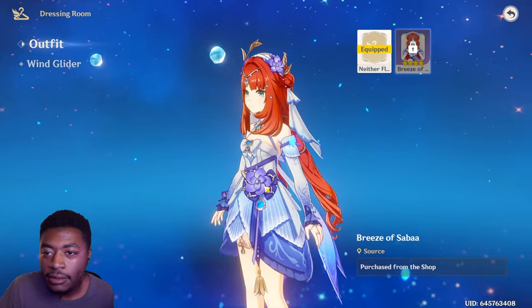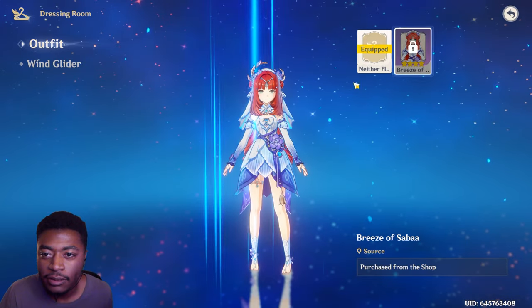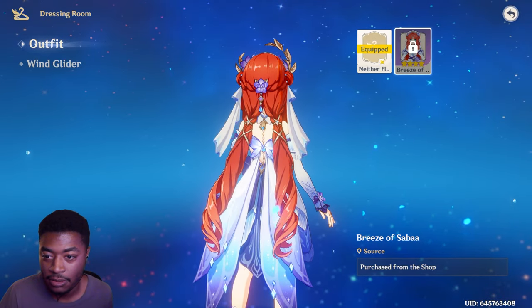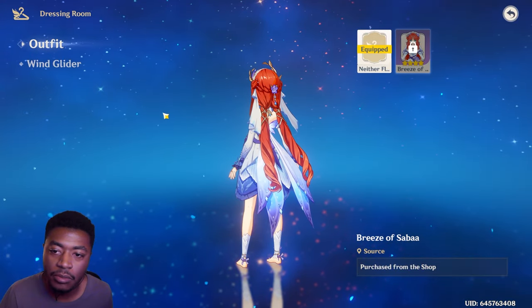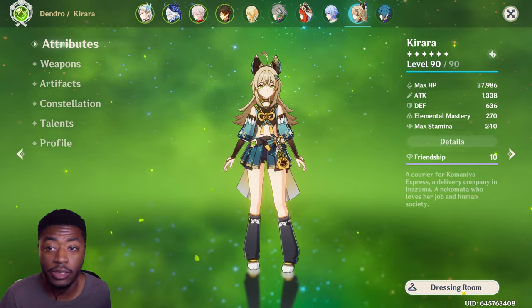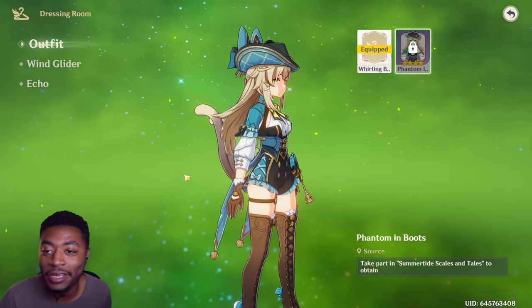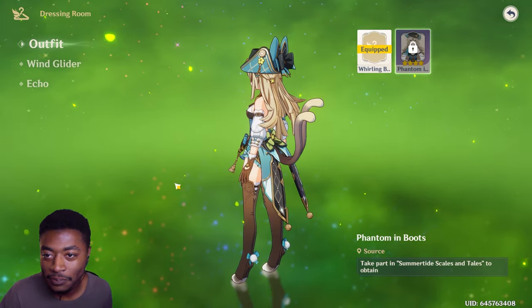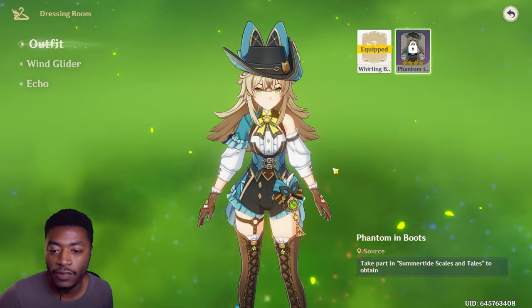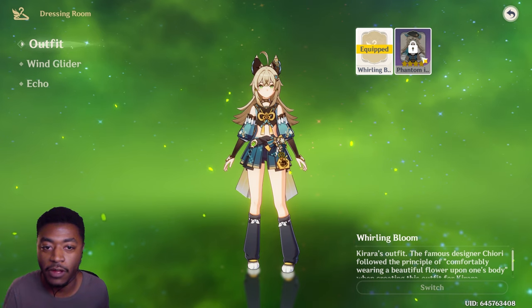New outfits are here. It looks so weird without the horns on Nilu - like, is that you? That's nice. But I think the real winner is definitely Kirara. Freaking cowboy cat - that is amazing! She doesn't normally have a hat, so when she does it's a big difference. I always love when outfits have a big difference, and this is one of them. She has the better outfit for sure, and it's a free one too.